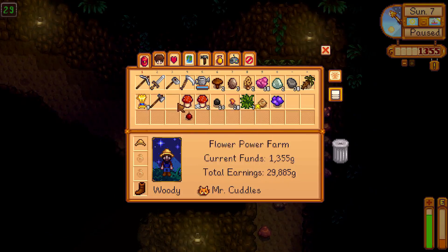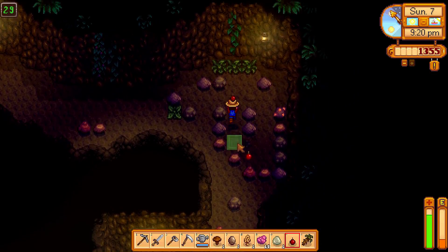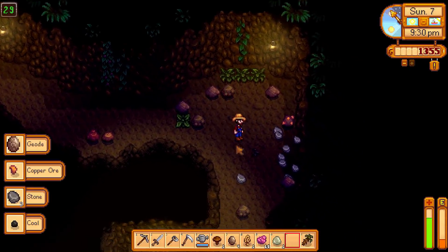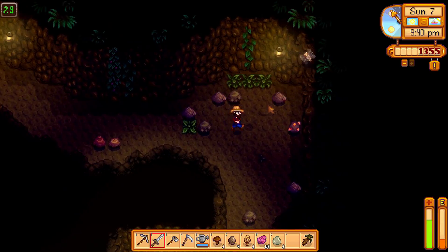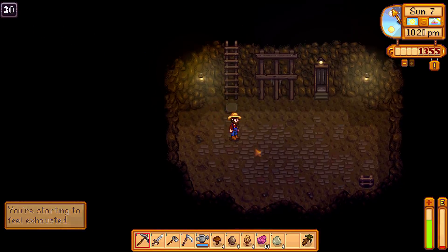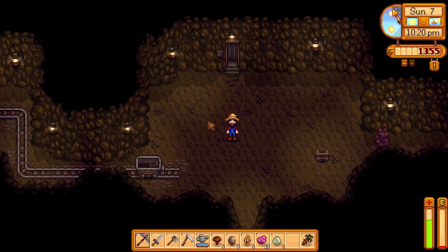We have a cherry bomb and I'm gonna use this on these rocks here. That didn't work. I'm gonna search for the way down real quick. Level 30 — back to the farm we go. It's already 10:30 PM.